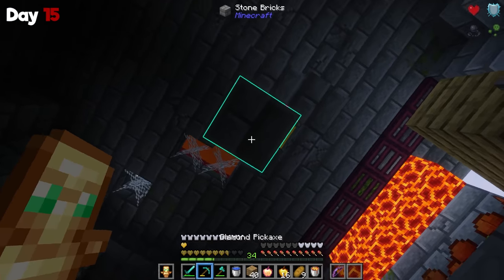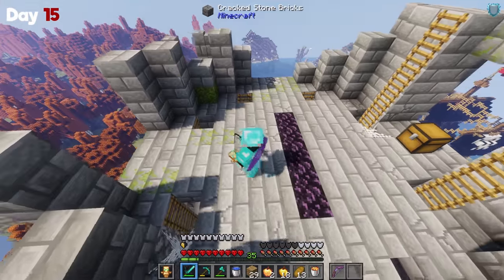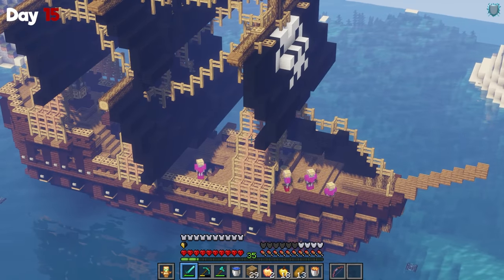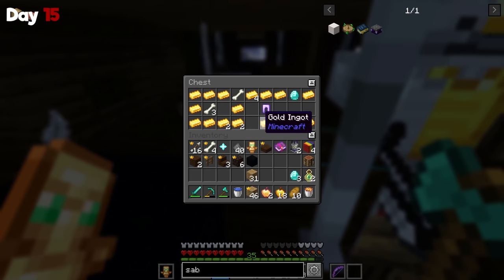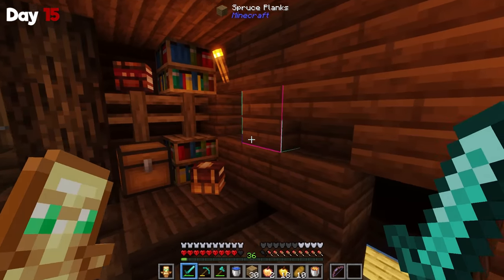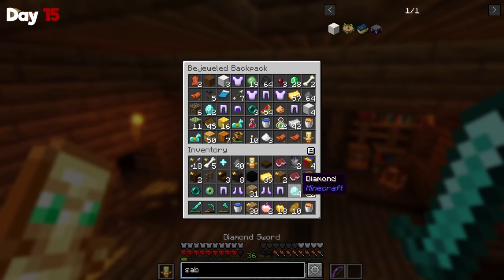Once I hit the top, I found a singular chest with an enchantment book — the only enchant I liked was Unbreaking 3, but now I know where I have to go next: the giant pirate ship. I found a nice chest with four diamonds and quite a bit of gold. I made it to the Captain's Galley, which has decent loot and mostly ender pearl-like stuff. The best thing I really got was a Protection 3 book, and I moved on.